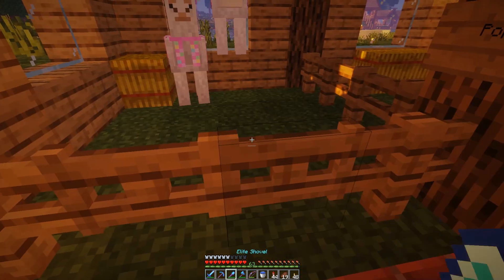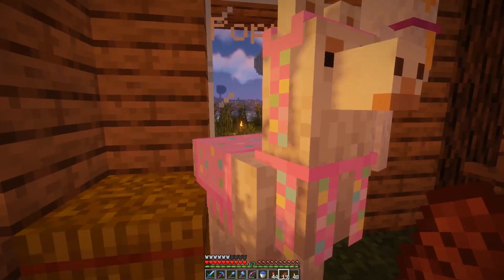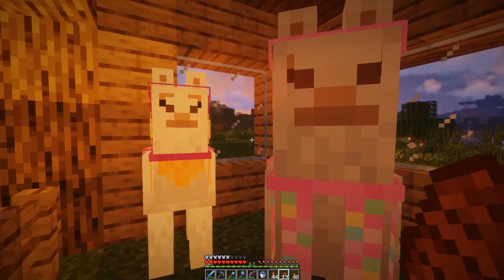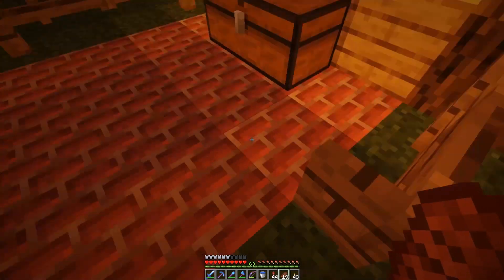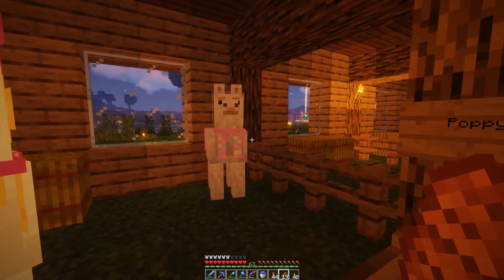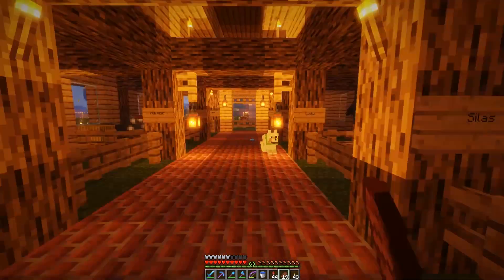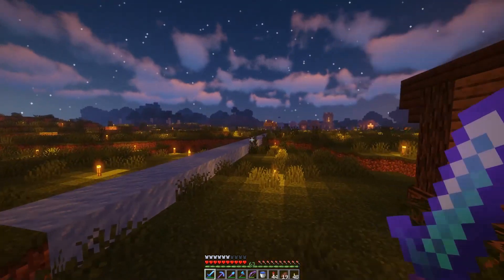I've got one alpaca here called Poppy, and then I have another one who doesn't have a name. They made a baby but I left the server when the baby was still young. It must have aged up while my friends were on and no one tamed it, so it despawned — that's really sad. I'm gonna need to make another baby for them. But yeah, that's Poppy and Poppy's nameless husband. And here is Silas, my skeleton horse, who I've actually had since like day one of the server, which is crazy. But yeah, that is my stables and my horses.